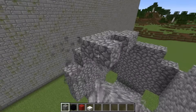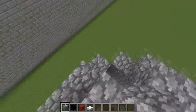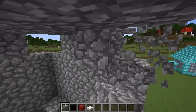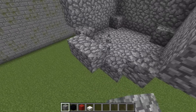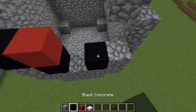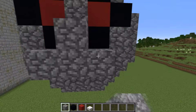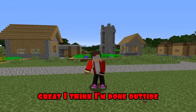I'm also building the upper side. Now, I'm finishing the corners inside. Now, I'm building a face using red and black concrete, as well as cobblestones and quartz slabs. Almost finished. Great. I think I'm done outside.